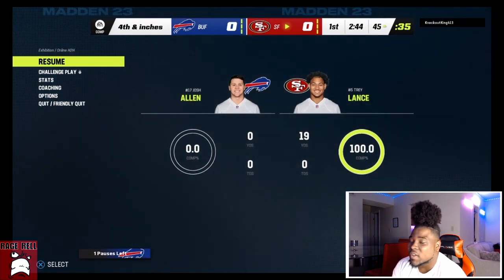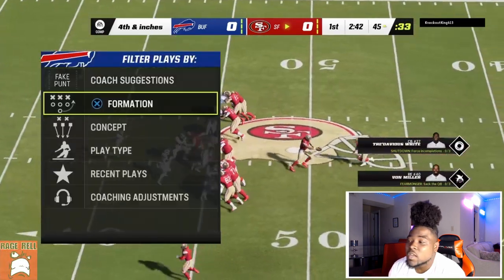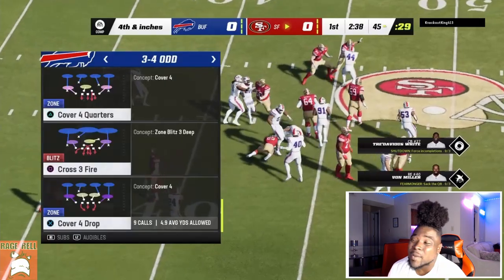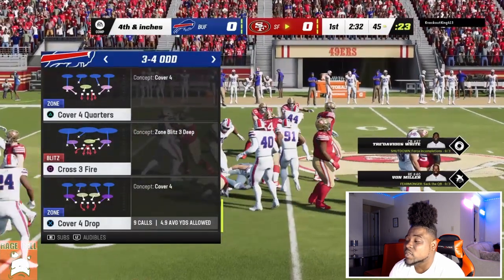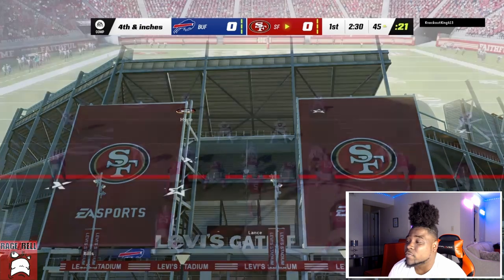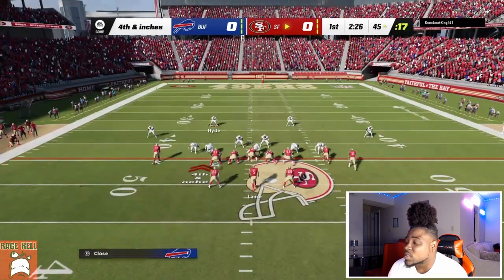Right here I kind of thought he was going to quit — I think he felt like he should have gotten that first down. One thing I do like about Madden 23 is they actually don't just let you fall forward every single time. Notice how we stand him up there — in Madden 22 he would have gained about eight yards off that stumble animation.